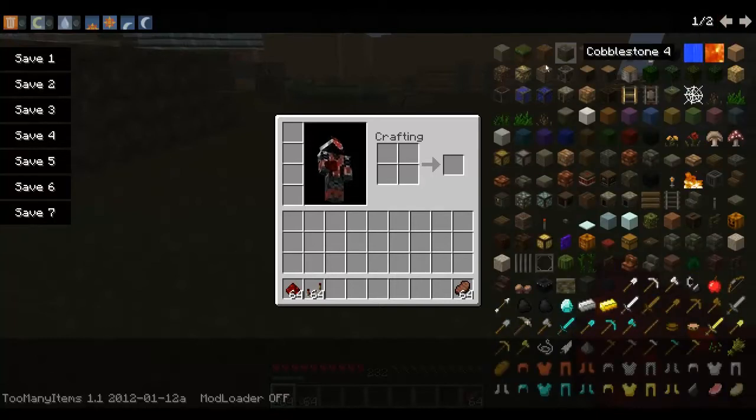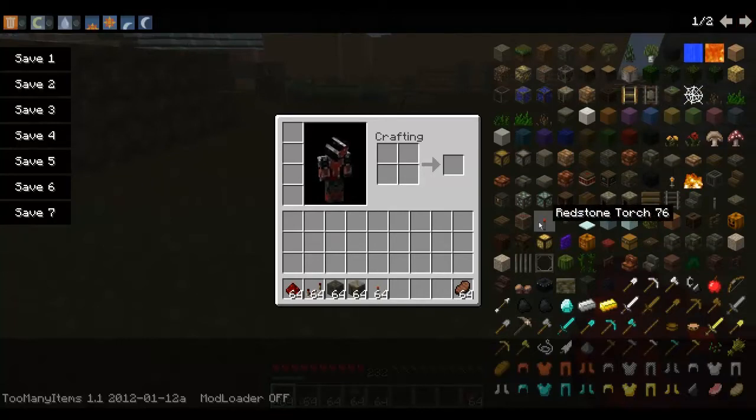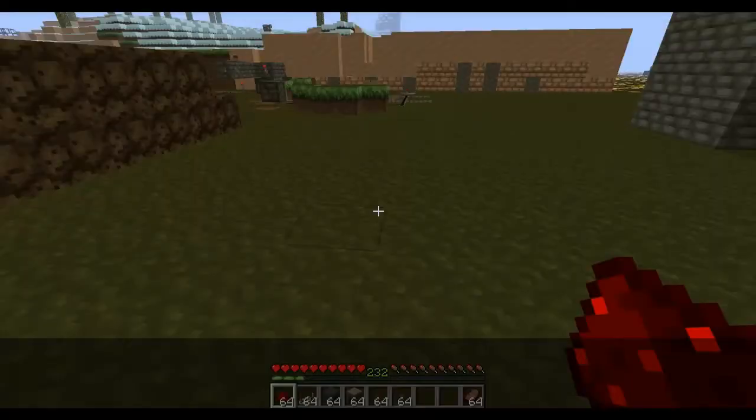What else? A block of choice, or just a few. Pistons, a redstone torch, and a button.